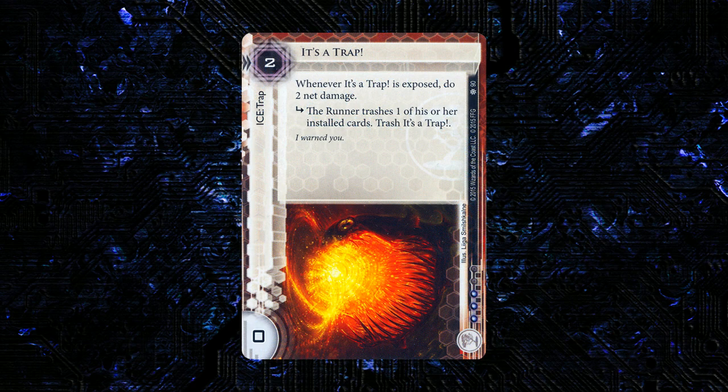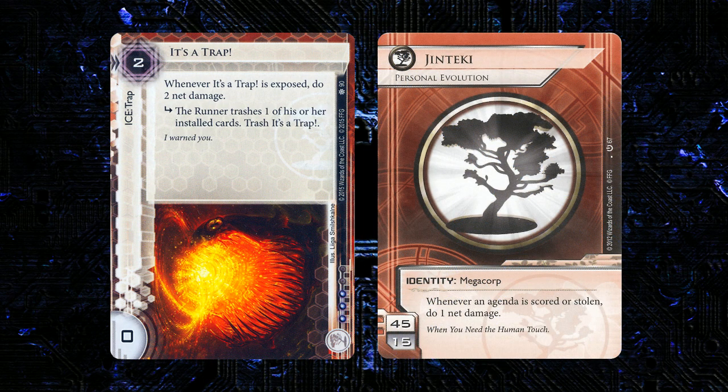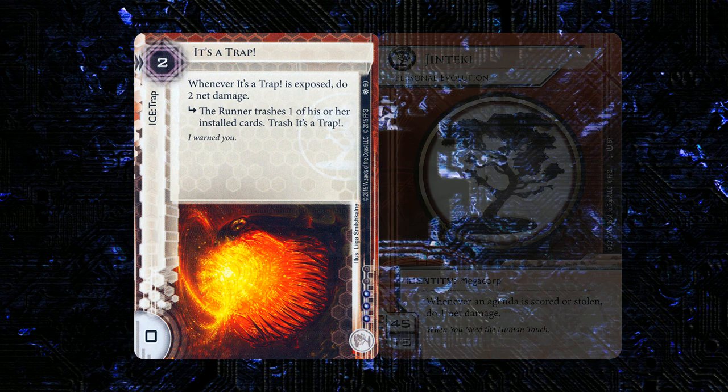Next up, we have a new piece of ice for Jinteki. It's a trap — two to rez, zero strength, and it's three influence. It's a trap type ice, unsurprisingly. Whenever It's a Trap is exposed, it has one subroutine: the runner trashes one of his or her installed cards. Trash It's a Trap. This card has got me pretty worked up. It might see a little play against Silhouette, Snitch, or recurring expose effects. It might also make sense in PE because a lot of times we want to expose PE's ice before we run it, worried we might get flatlined by some really nasty ice.